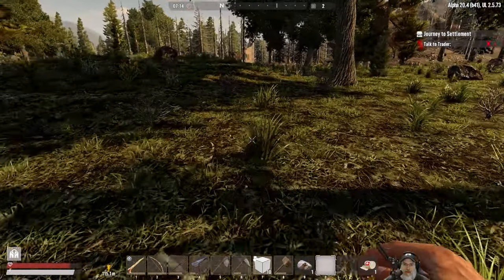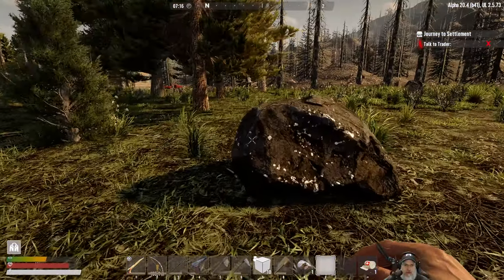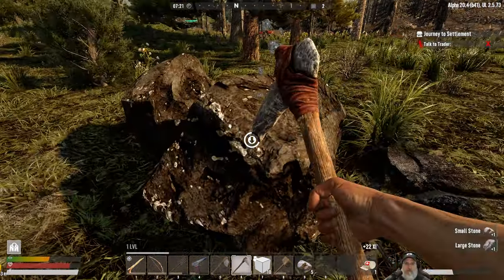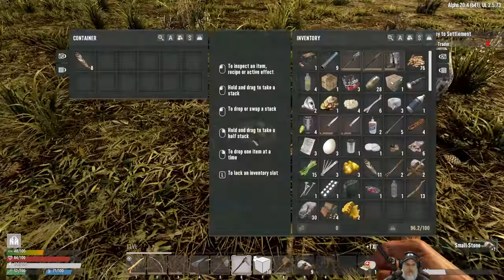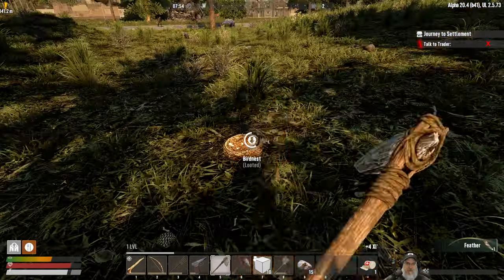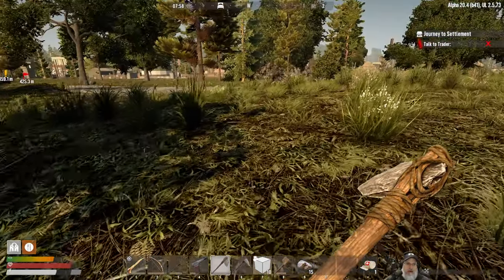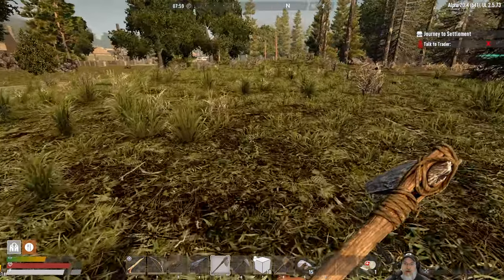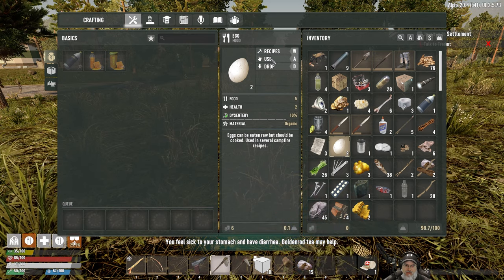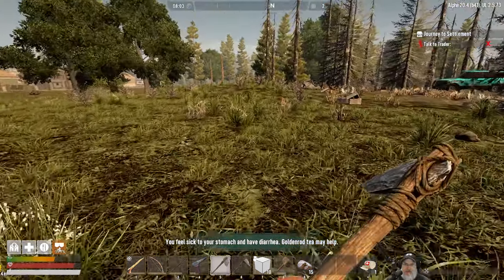Let's go this way. I'll hit some more boulders so we can replenish our stone. Just making sure there's nobody else around — doesn't appear to be. What I want to do is go back around in there and look at those buildings close to the base. Also, we're hungry. Can we eat these raw? You feel sick to your stomach and have diarrhea. Wonderful, that's what we needed. Well, couldn't do much about that.